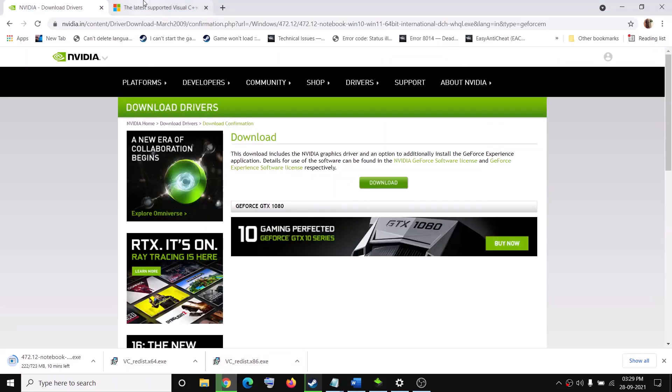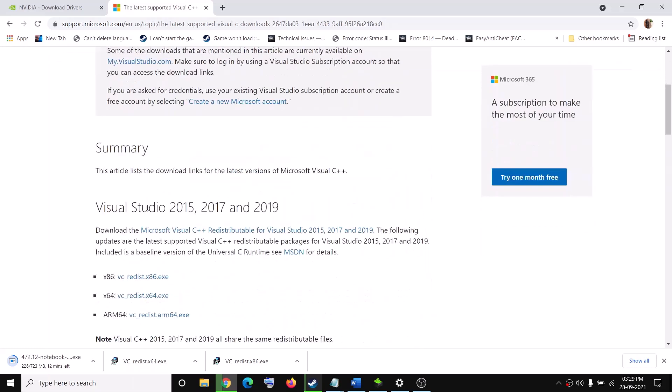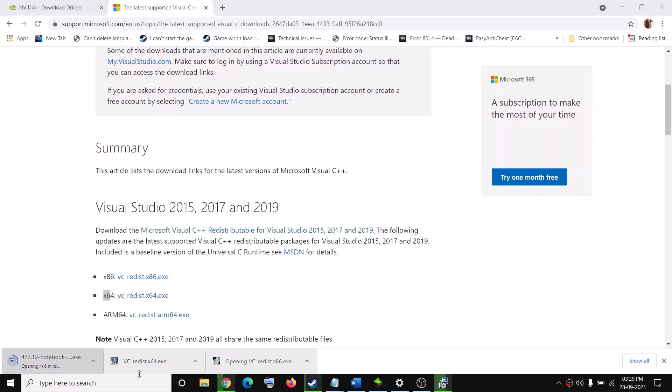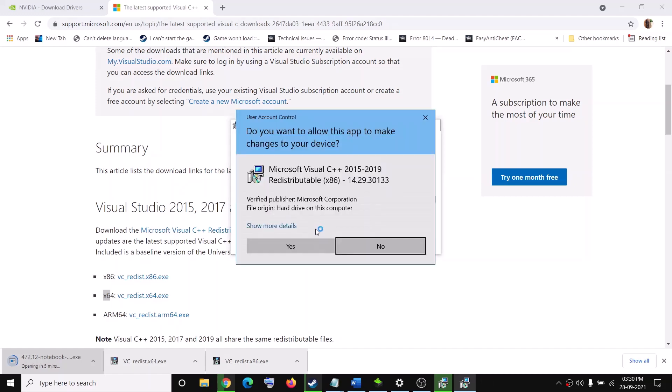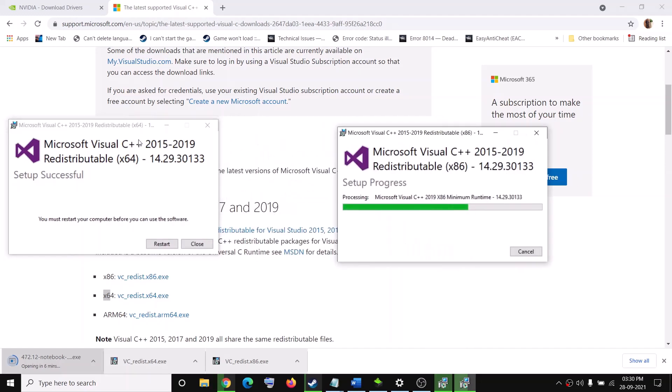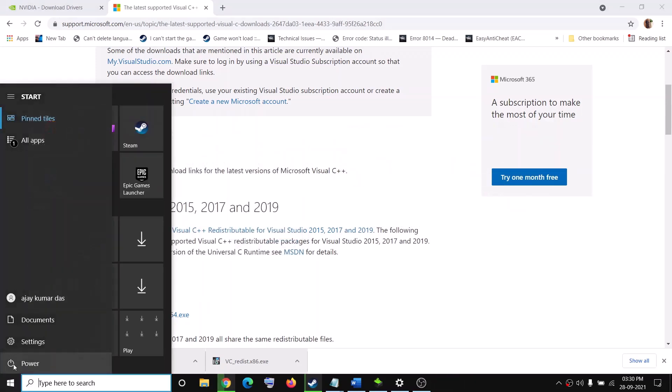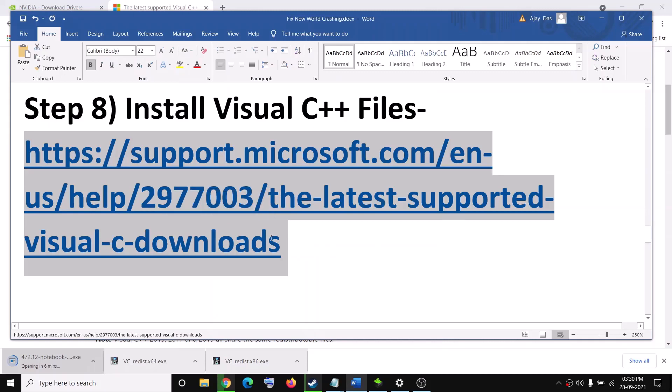The next step is to install the Visual C++ redistributable files. The link is provided in the video description — open it in a browser and it will take you to the Microsoft website where you'll find Visual Studio 2015, 2017, and 2019 redistributables. Run both the x86 and x64 versions. Click Repair or Install, run both files, and once installation is complete restart your computer.